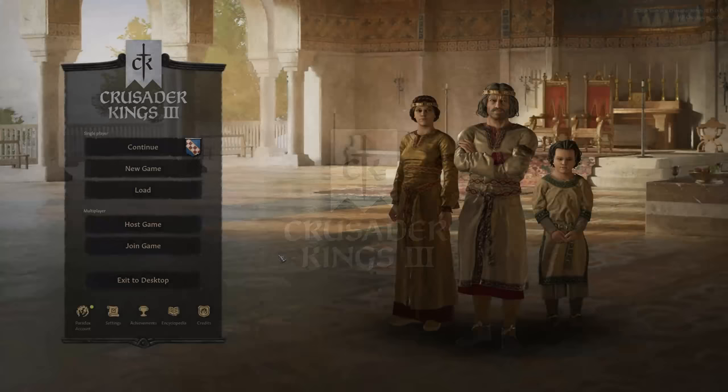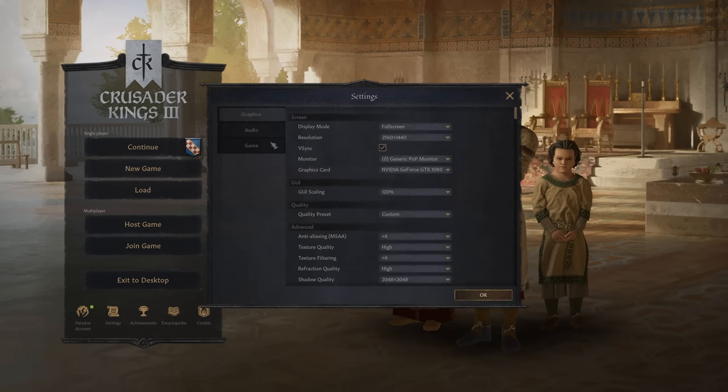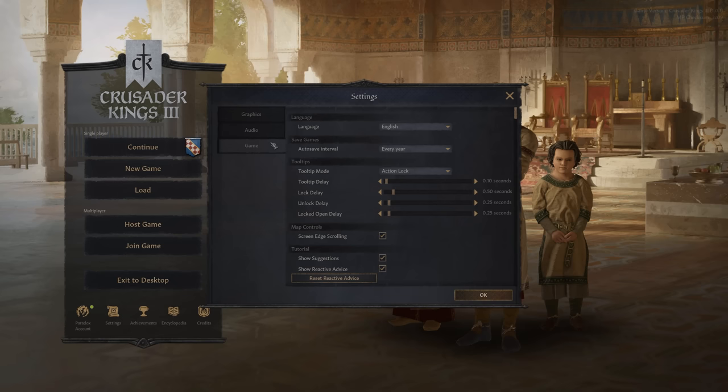For our first tip, we're not even going to dive into the actual game — we're just going to go into the settings menu. This is about the tooltip modes. You will come across this in the tutorial, but I wish it was the first thing the tutorial went over. When you hover over anything, you get a tooltip that appears on the right side. By default, it's on timer lock, meaning that after what I've set to 0.5 seconds, the little thing scrolls up, the border changes, and you can now go over that tooltip.